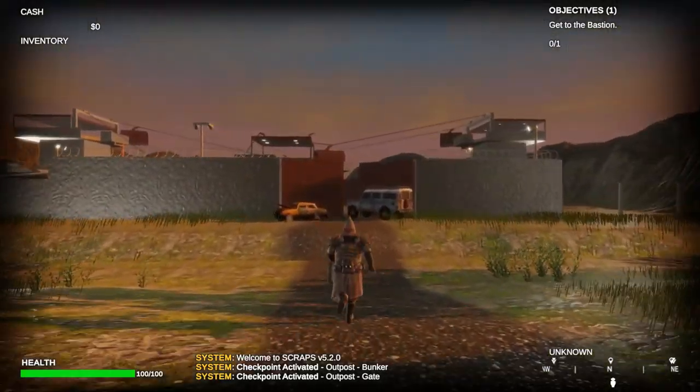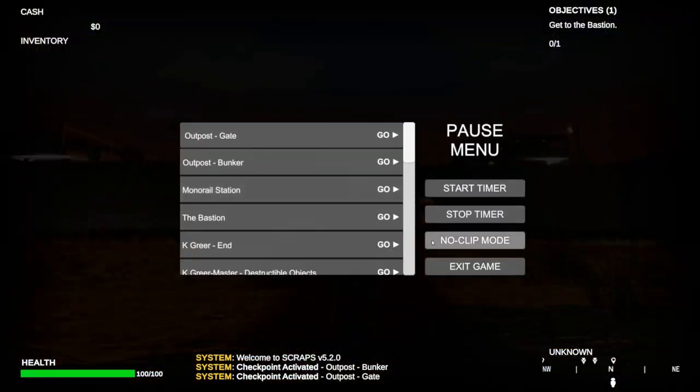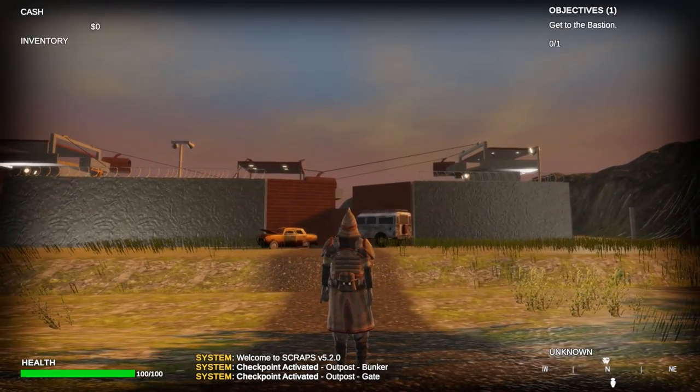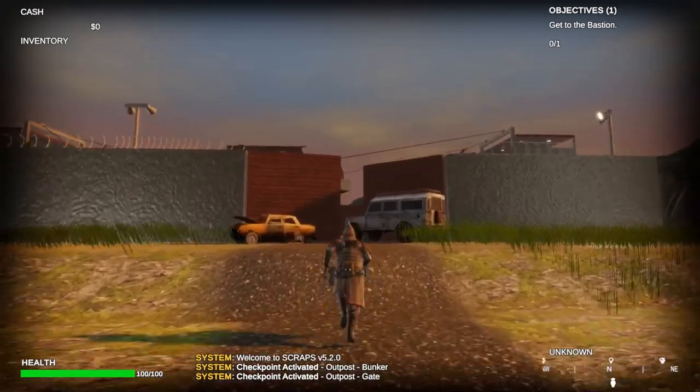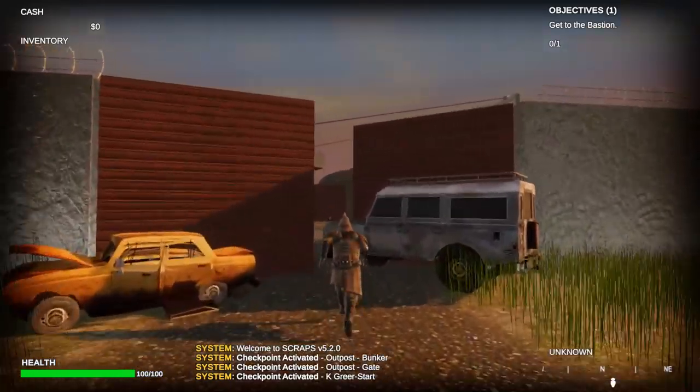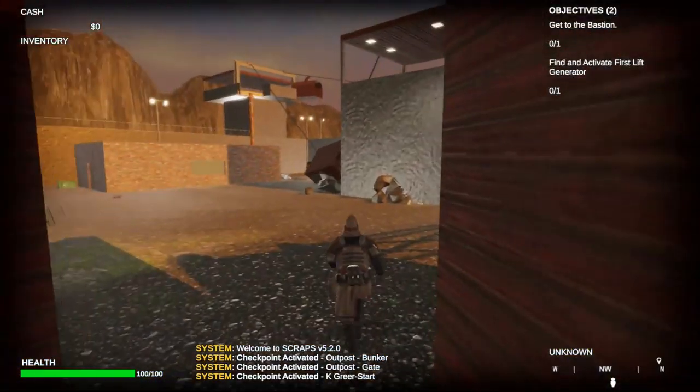Hello, my name is Kyle Greer. I am an online student with the game design course at Full Sail. This is Team Heliotrope's Scraps game, and this is my level: A Risky Retrieval. It's a military installation layout,